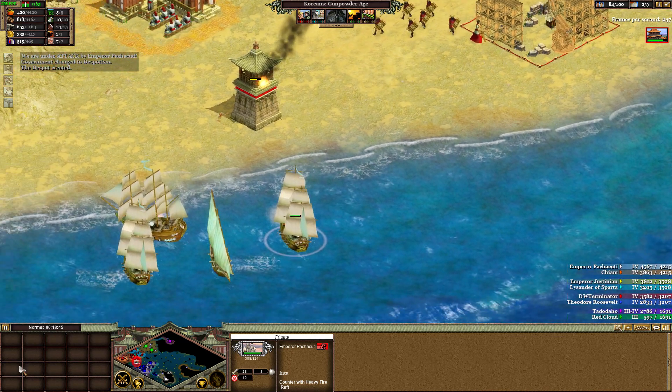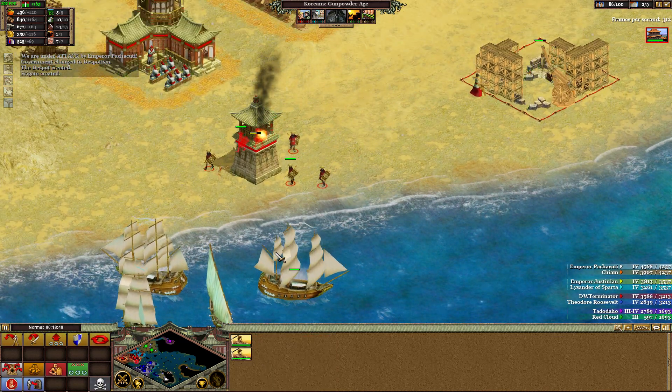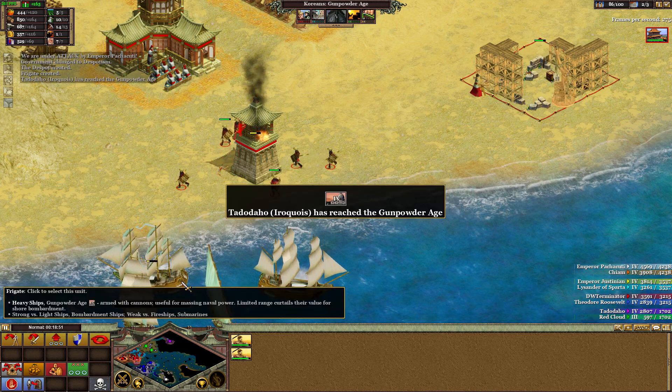Wonders are very large, expensive structures that take a long time to build, but once complete give significant benefits. For example, building the Angkor Wat increases your metal gather rate by 50%, your commerce limit for metal by 100, and reduces the cost of barracks, stable, and dock units by 25%. These are world wonders, so only one can be present on the map at a time — you need to be quick. And if an enemy builds one first, you can capture the city it's in and gain access to all its benefits.